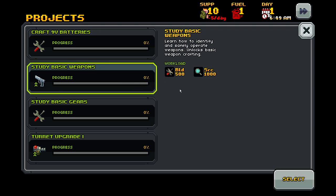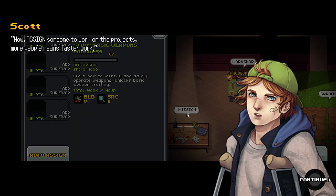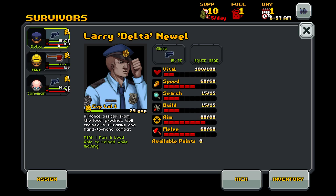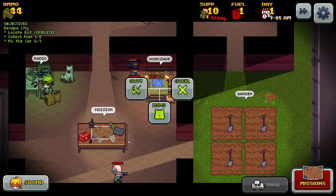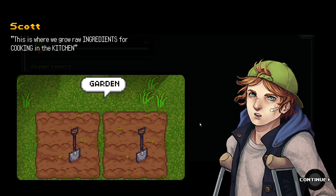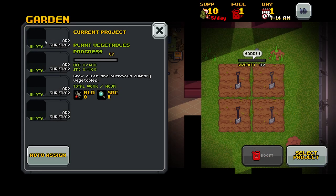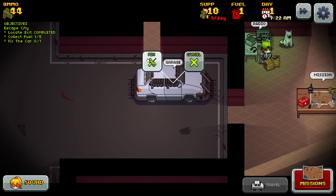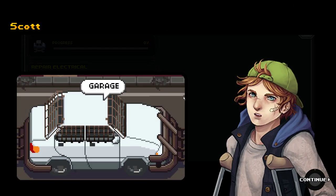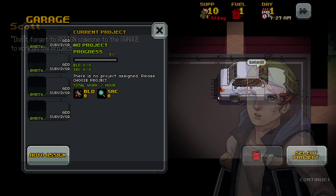We need to assign people to work on projects — more people means faster work. We're gonna go ahead and select crafting 9-volt batteries. We're gonna add Delta and Mike — you're assigned as well. Con man, you're not getting assigned there. Instead we're gonna go down to the garden to plant ingredients for the kitchen — you can cultivate vegetables and stuff. We're gonna go ahead and plant some vegetables and assign someone. We cannot fix the garage yet — we do not have the supplies.